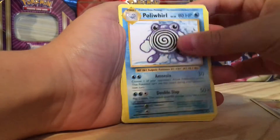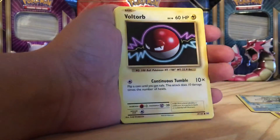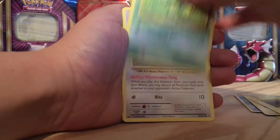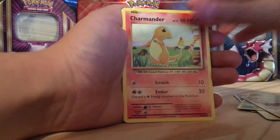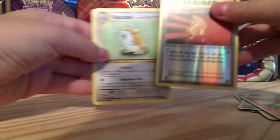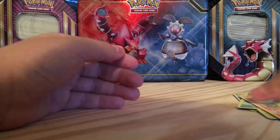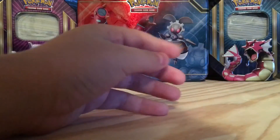Next pack: Revive, Poliwhirl, Misty's Determination, Voltorb, Magnemite, Caterpie, Rattata, Tentacool, Super Potion, and Raticate. Pretty good cards. I like that Super Potion.